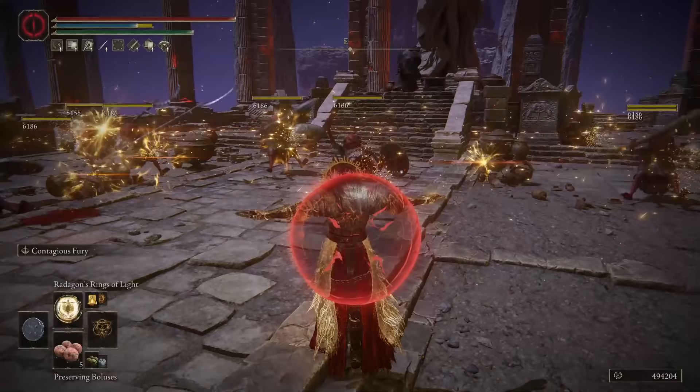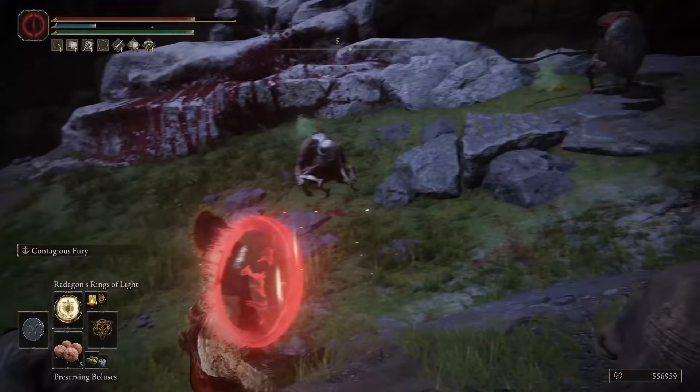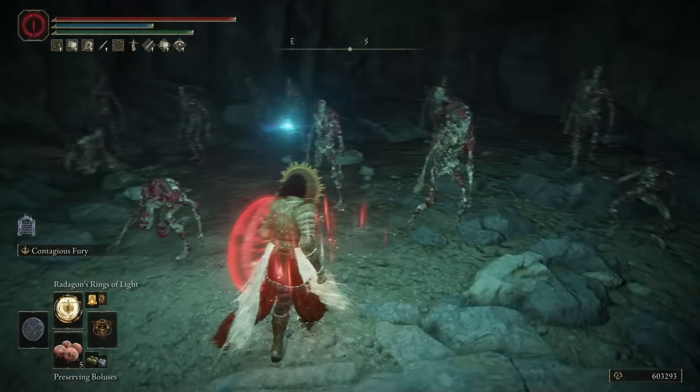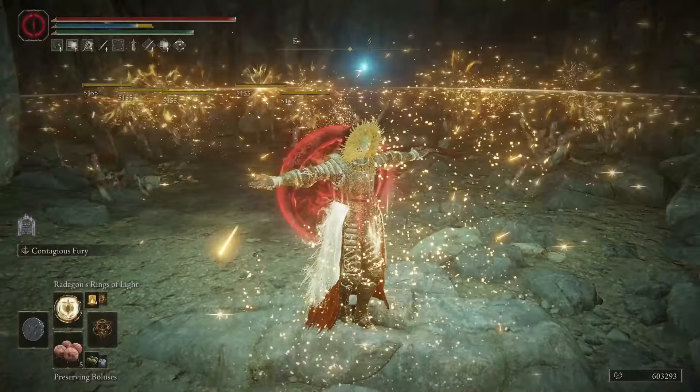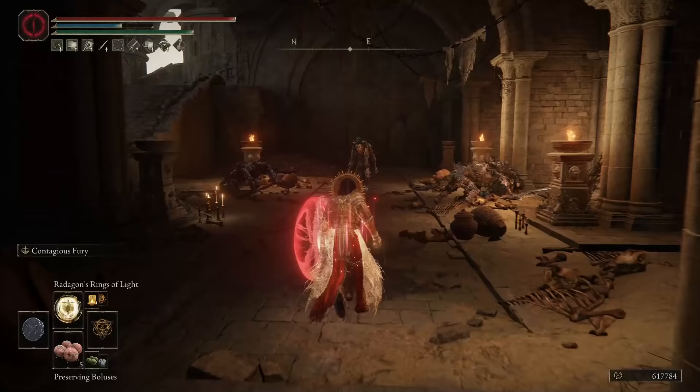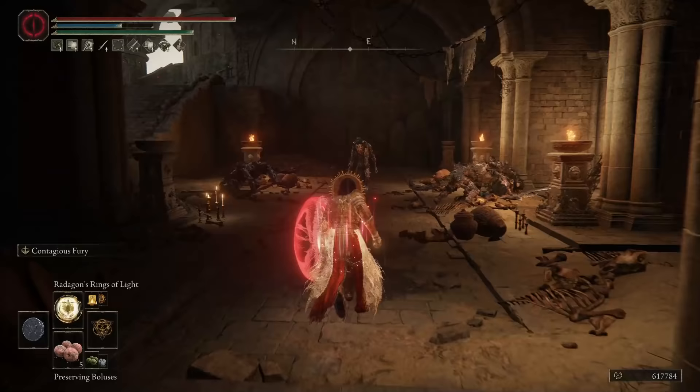We also have Radagon's Rings of Light incantation. When cast, it deals a huge amount of damage to every enemy around you in a 360-degree radius. It also has a very good range and can be charged up to increase the damage even further, becoming one of the best AoE incantations you have in your arsenal. In Patch 1.04, this incantation received decreased FP cost, increased damage, increased cast speed, and decreased recovery time.